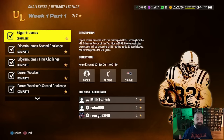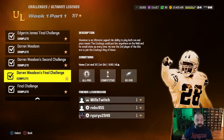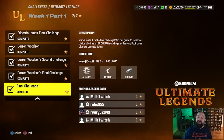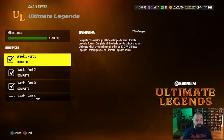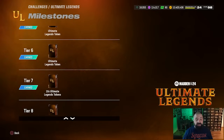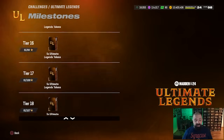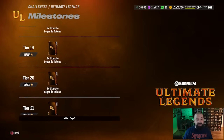Each week you get solo challenges that give you milestone stars. Every time you beat the first six solos in a given week, it unlocks the final challenge. That challenge gives you a choice between a lower overall BND Ultimate Legend card or an Ultimate Legend token — you want to take the token every single time. Along with tokens from week to week plus milestone rewards, you'll have absolutely enough tokens to earn two sets of 64, since you need 64 tokens to unlock one Ultimate Legend.